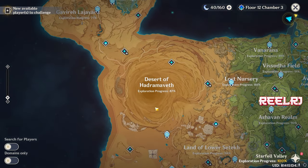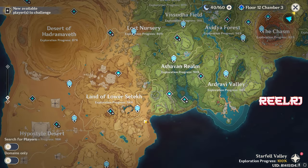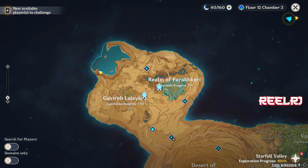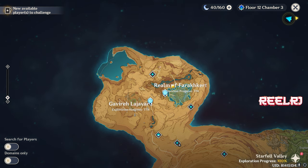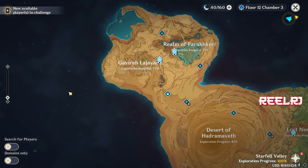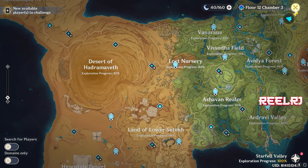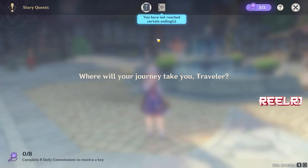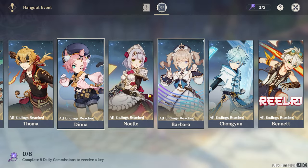Unlock every area of Sumeru — all the connected areas — because Fontaine will be unlocked from the latest Sumeru region, connected right there. Complete all these regions and the full story. I have no archon quests remaining — just small world quests, which don't matter as much. At least complete the story quests and the archon quests.